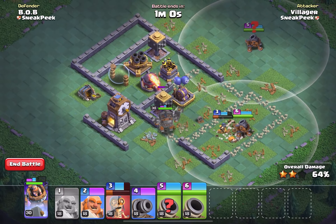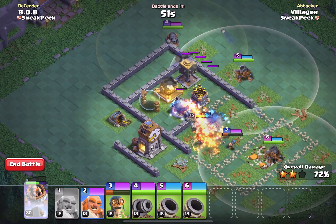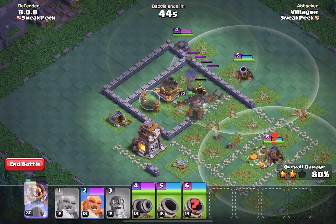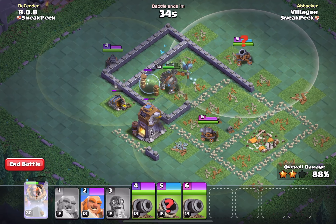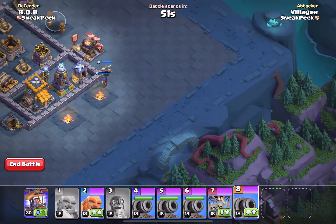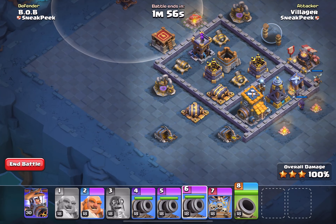Since loot is not stolen from other players during Builder Base battles, this allows you to store loot without having to worry about losing your hard-earned resources for an upgrade. Attacking another Builder Base is how you will earn Builder Gold, while defending against attacks will earn you Builder Elixir. This means it is not only important to build and upgrade your offensive capabilities, but also creating a strong defense is equally as rewarding. Any earned Builder Elixir will be placed in storage while you are still online.